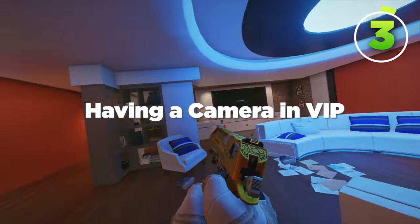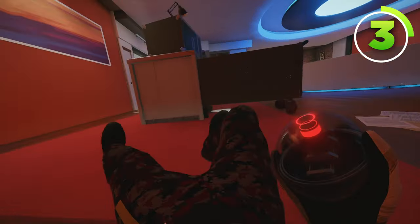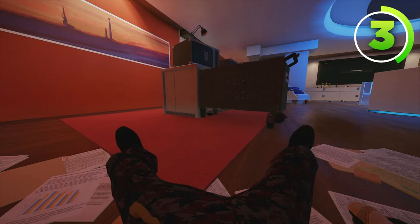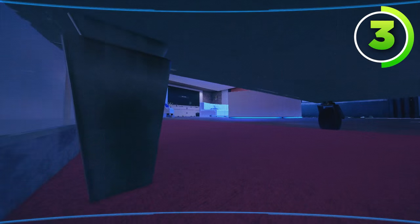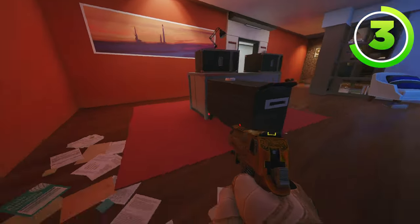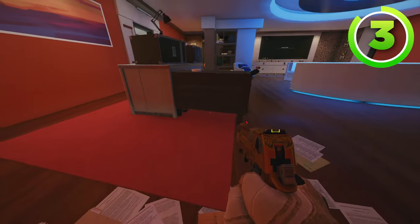If you're playing downstairs, having a camera in VIP is very important. The best camera I can reliably give you is under this black table right here, on top of the gray case, just like that. You can still see the feet of anybody trying to play vert, but because it's under a black box, they likely won't be playing vert here so they can't destroy your camera. And unless they're crouched right here, they're not going to see it in the first place.